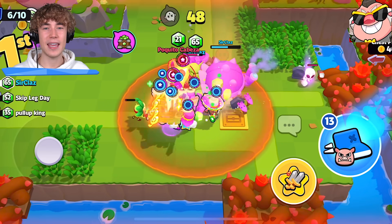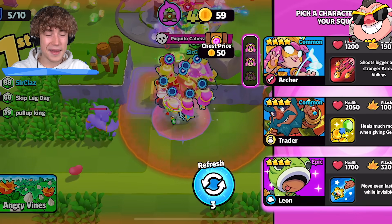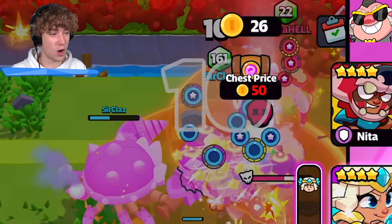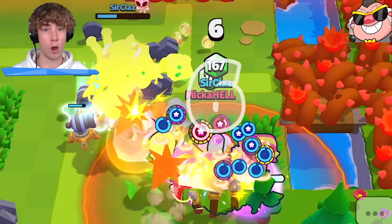If you have a Barbarian King in your squad it makes your mega crab attack faster, and if you use a rage spell or super rage spell near the mega crab it also affects the crab. So a Barbarian King and a rage spell will make that crab attack a lot faster.